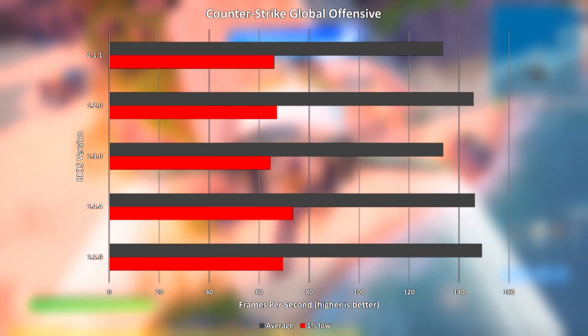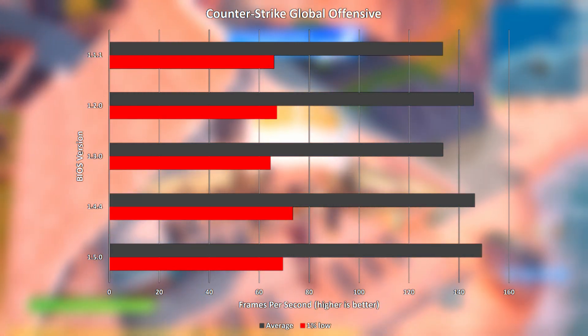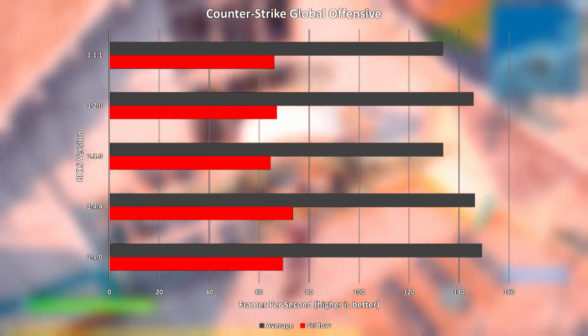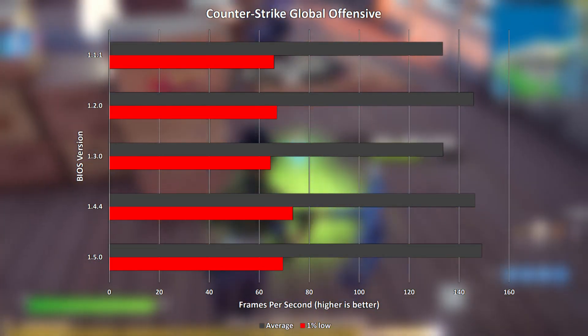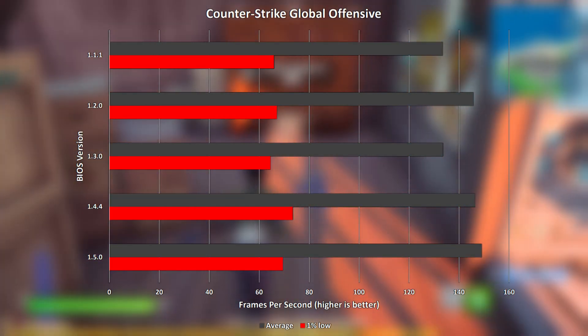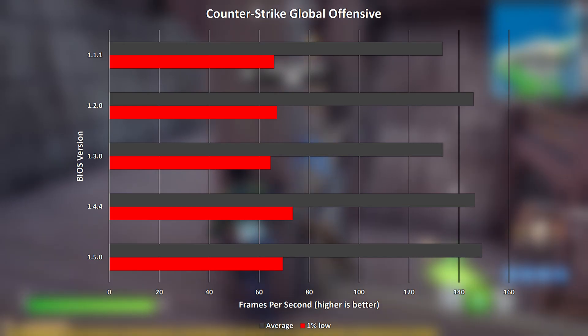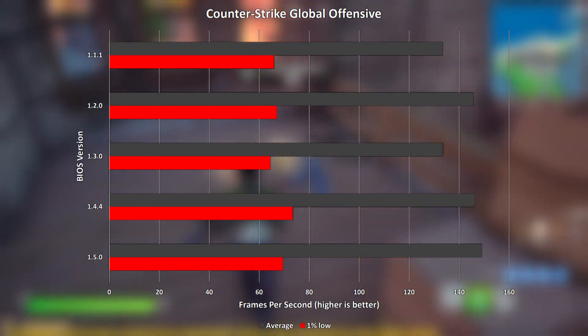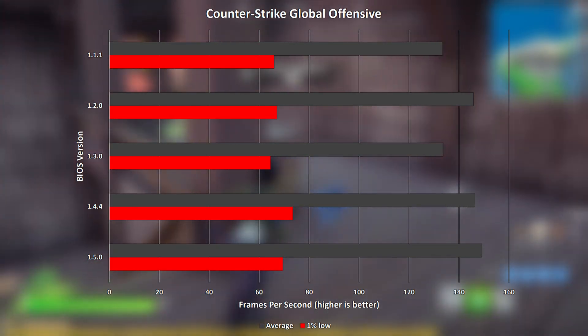Next up is CSGO, which again saw BIOS version 1.5.0 achieve the highest average, but this time it's 1.4.4 that edged it out for the highest 1% low value. BIOS version 1.1.1 and 1.3.0 came in joint last, with all other versions performing quite similarly.